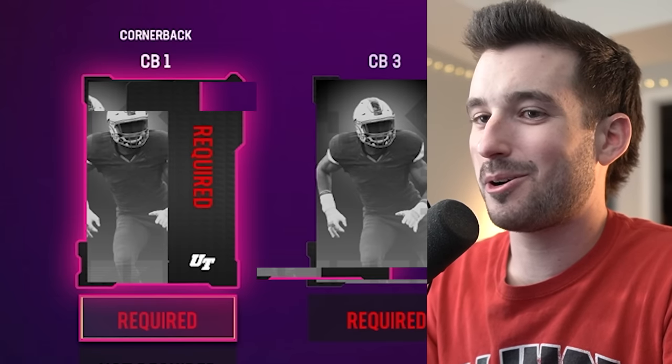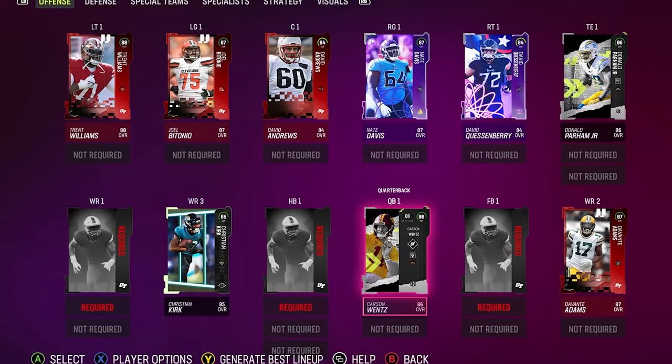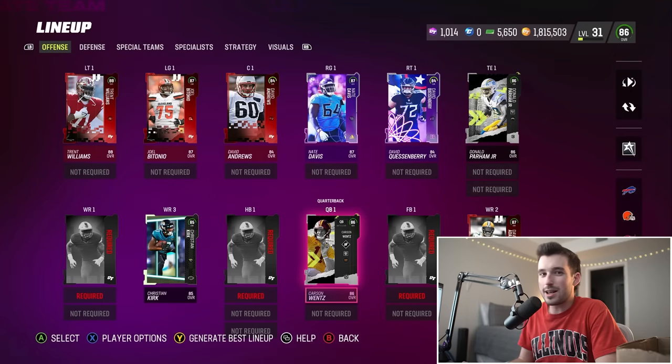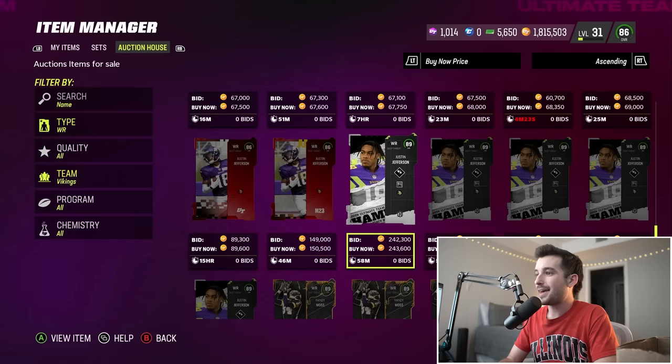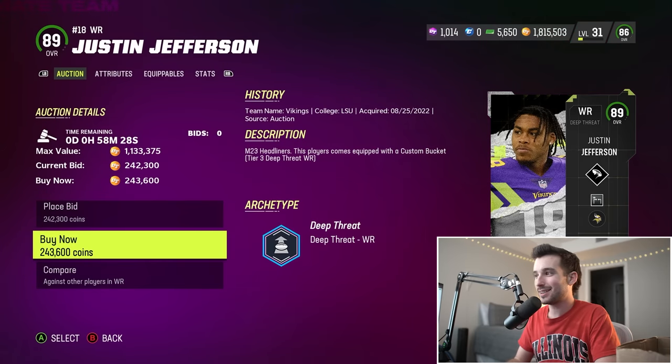Wide receiver, halfback, and fullback are left on the offensive side. We're gonna end up pulling the Minnesota Vikings — we need a wide receiver, and the pennants are starting to cheer for us! Thankfully we have not used number 18, because that's the number Justin Jefferson wears. I just paid 240K for him — let's go baby!